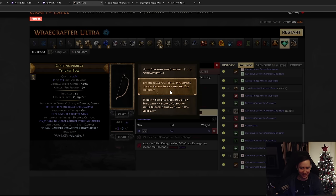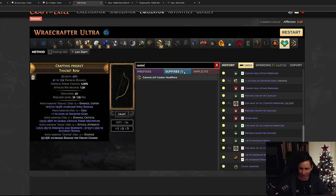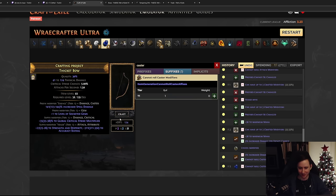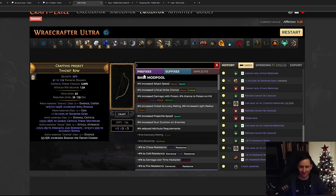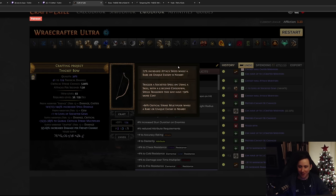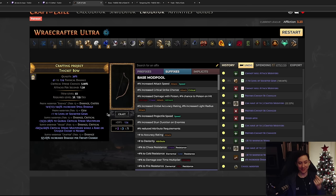Unfortunately we didn't get the desired modifier. The way to try to save this is to unveil an attack modifier, craft 'cannot roll caster modifiers,' and pray that you annul off the bad mod - which we did, though it's a pretty small chance. If you annul off the plus one it's not the end, but annulling off the crit multi is completely over. For the video, we go back to unveiling and spam until we get critical strike multiplier while rare or unique enemies are nearby - about a one-in-four chance to unveil it, and it took me about three attempts.